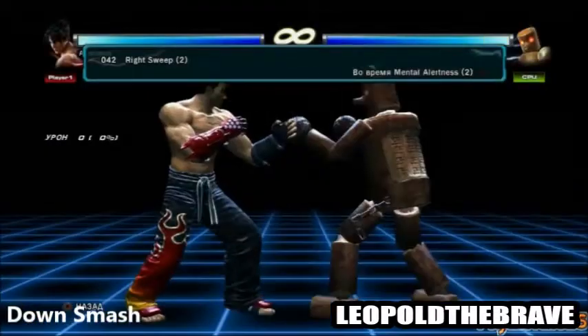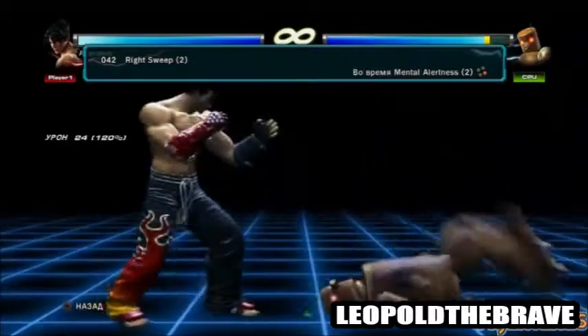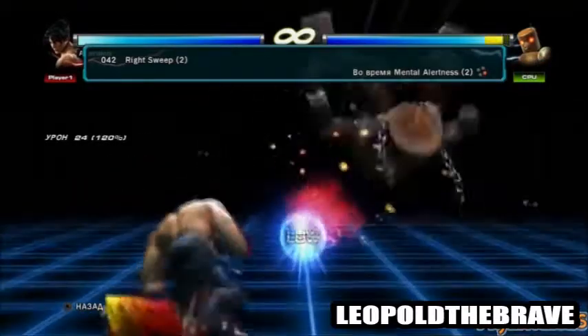Jin's down smash could be the Right Sweep too, similar to the original Right Sweep but slower and more powerful. It'd have the least knockback of all of his smash attacks, but it would do the most damage.